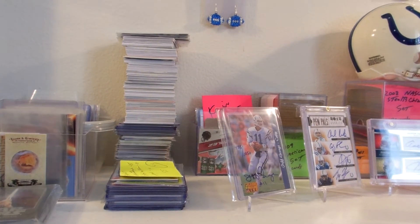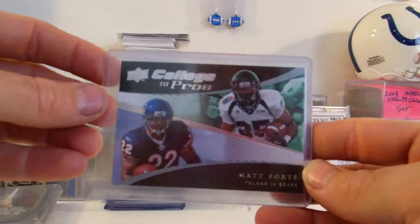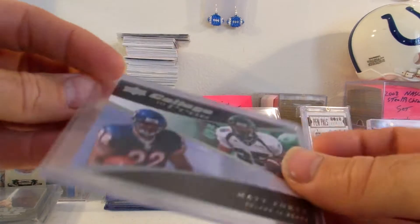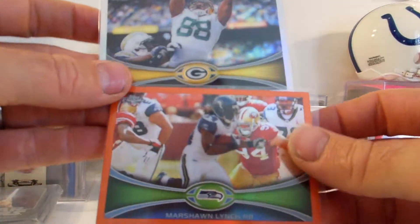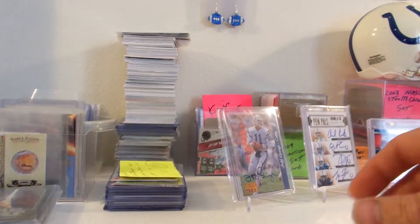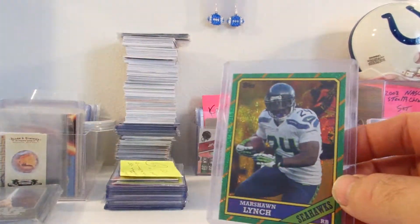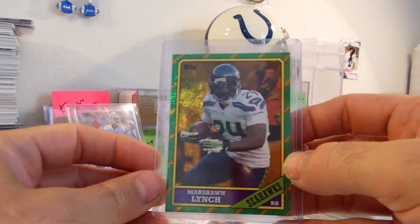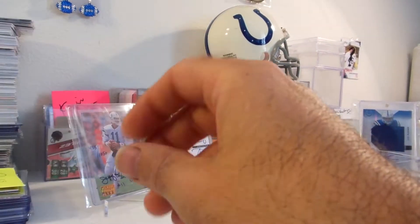This is a quick vid for New Collector 20. I think this is all I've got for you right now. I did find a Matt Forte — it's a College of Pros insert card, books at five bucks. There's the orange refractor of Marshawn Lynch and a regular refractor of Jermichael Finley. I've also got the Marshawn Lynch gold from 13 Archives. It's booking at eight.